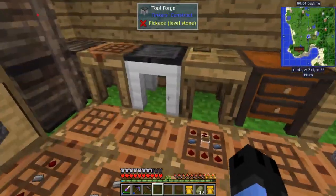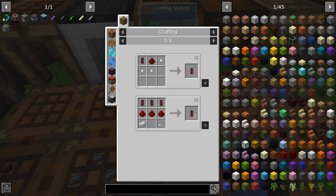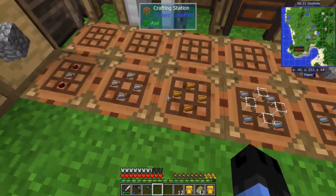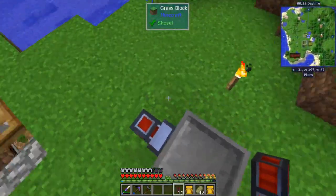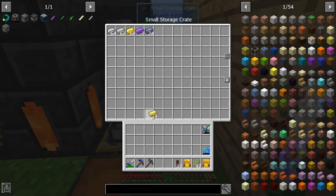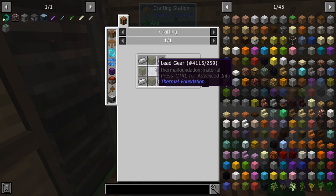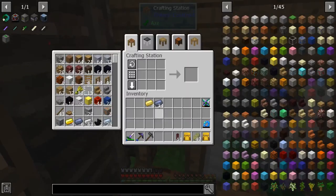Now let's craft up some more stuff. I have some pipes — just lead, glass, and redstone — these are the cheap ones, you can upgrade them. I'm going to put an energy cell on top of it. I need that electrum and probably some lead. The energy cell also needs glass, of course — I've been going through so much glass lately.